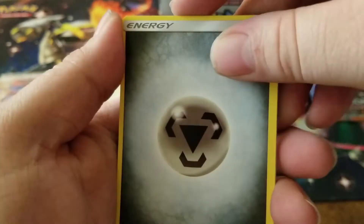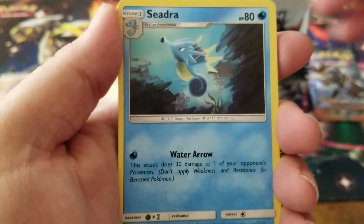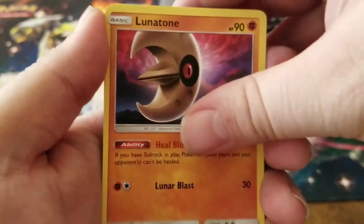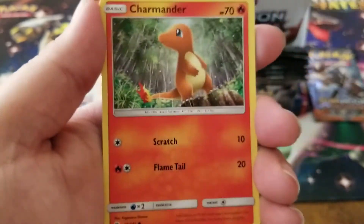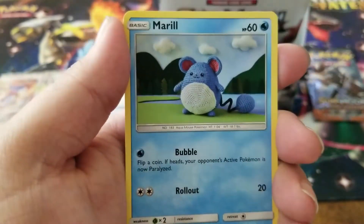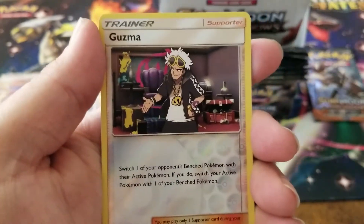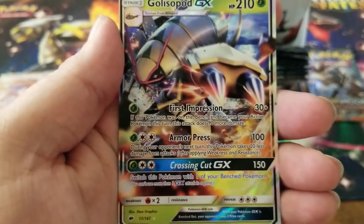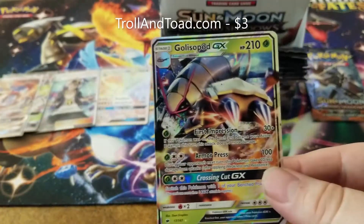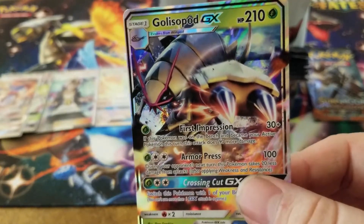We have a steel energy, a Charmeleon, Acerola, a Lunatone, a Sawk, Oddish, Charmander, a Meryl, Pansage, and a Guzma reverse holo - we are on a roll! And a Delcatty GX regular ultra rare card!